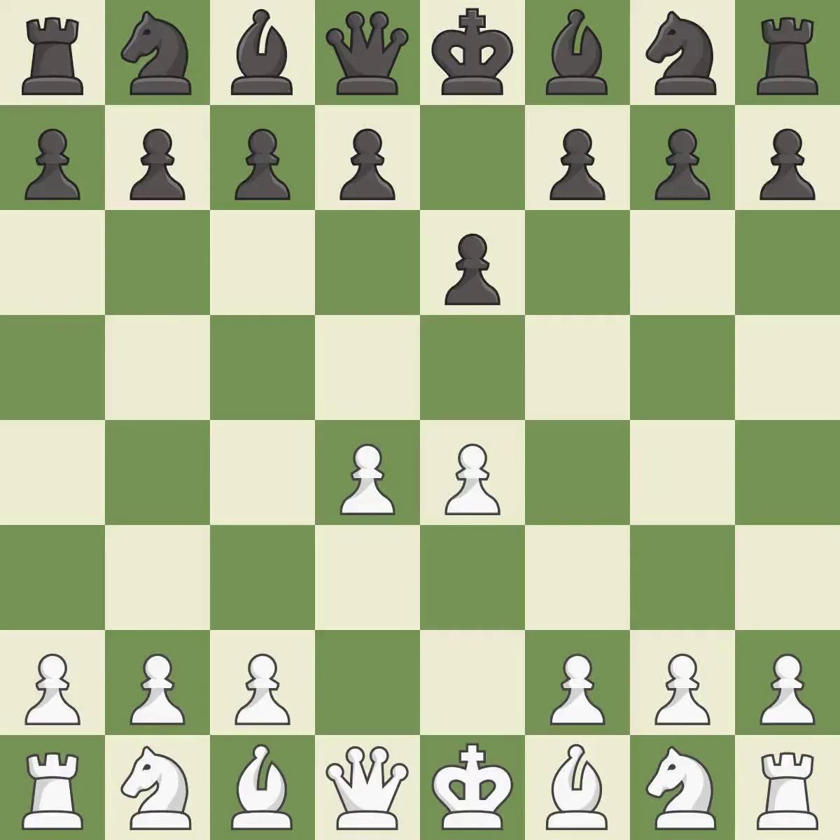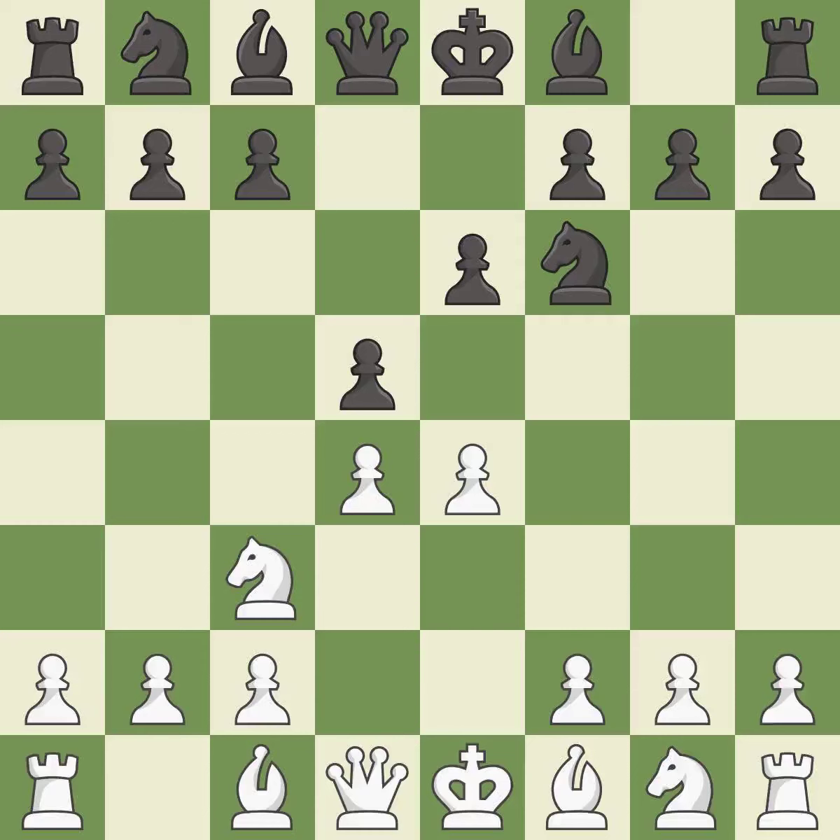d4 grabs full control of the center and opens up the dark-squared bishop. d5 is a counter-attack in the center that threatens the e4 pawn. nc3 defends the e4 pawn and pressures the d5 pawn. nf6 defends the d5 pawn and also attacks the e4 pawn.